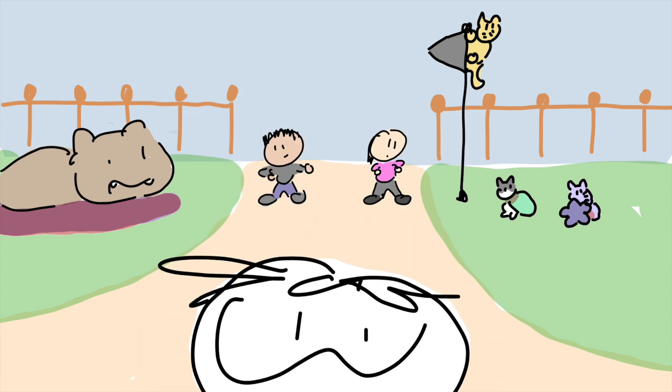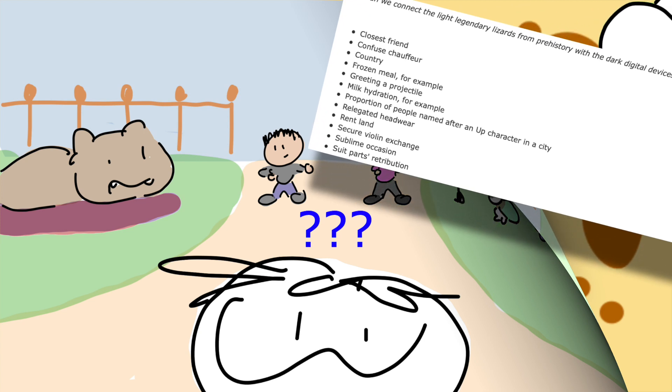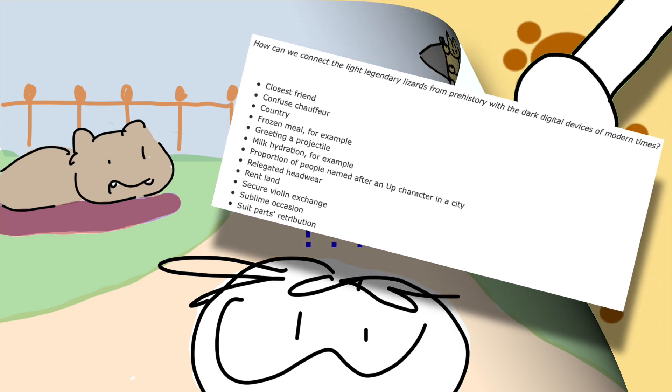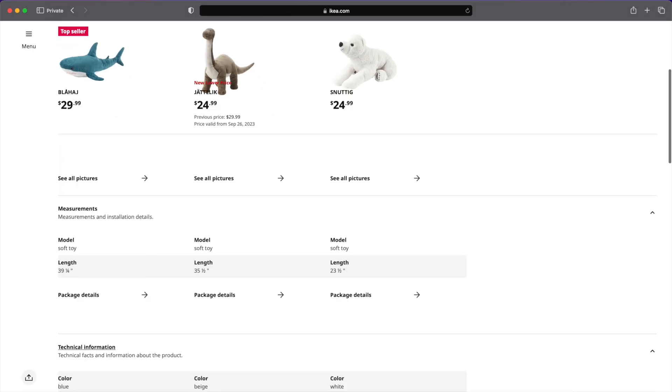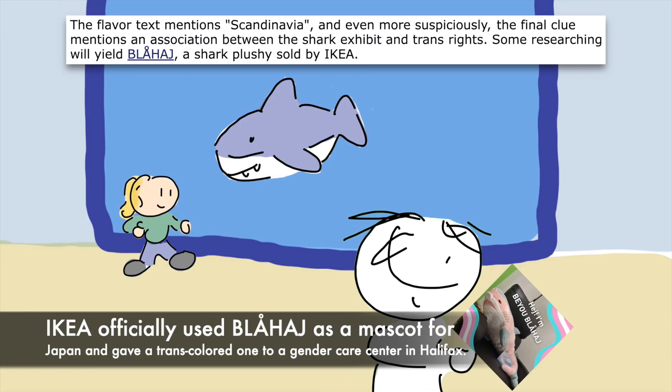However, I'm not done yet as I still have to do extraction. My work in Falsa Park later led to back-solving this very puzzle. As it turns out, all these animals to index are really plushies from Ikea. So that's why the shark calls for trans rights.